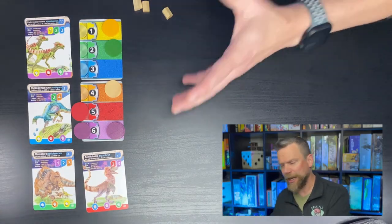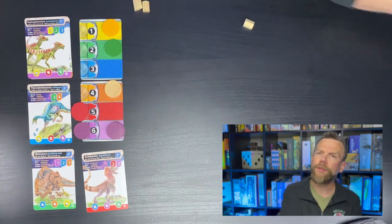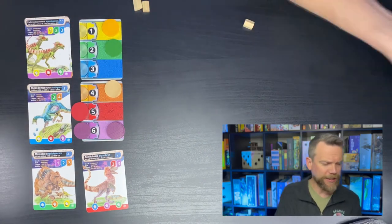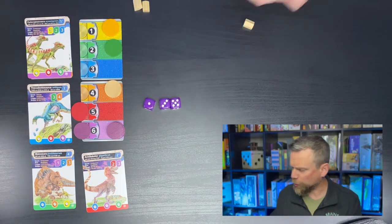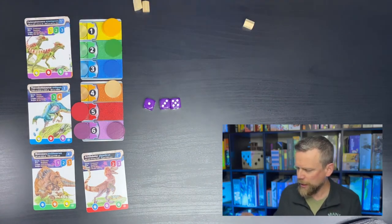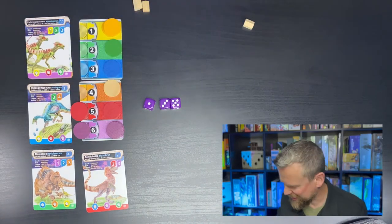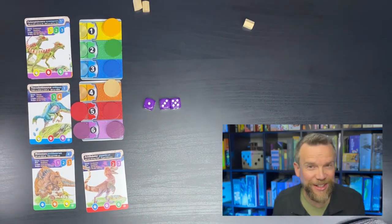As my first action I can't afford any of these dinosaurs, so I roll the three dice to get some more vita. I rolled a one, a three, and a five — that gives me a yellow, a blue, and a red vita. I now have all the colors, though only one to represent orange.